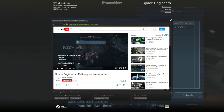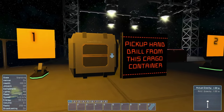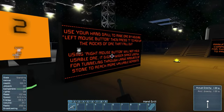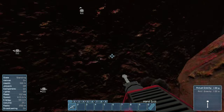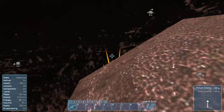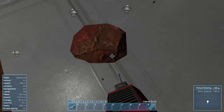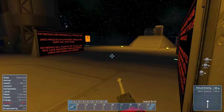Let's respawn. First, pick up a hand drill from this cargo container and put it on the toolbar. Left-click to mine, not right-click — right-click is basically destroy. So we're just picking up components here.